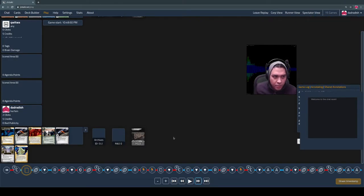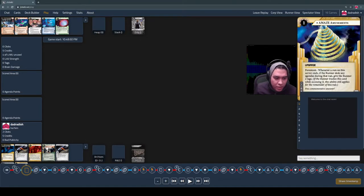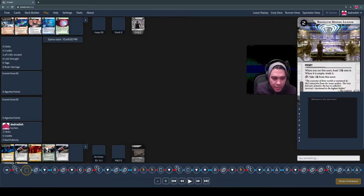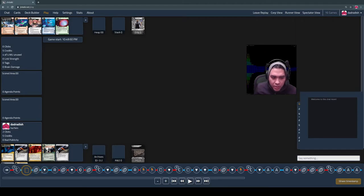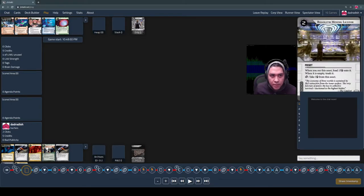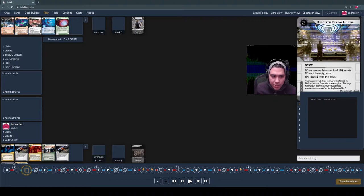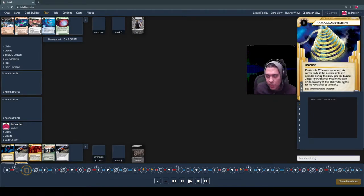I drew a card here. I think I did that because I expected to play and then put down a card, so I knew I could safely draw it. It would fill out my plan and give me more things to do. What I pulled was Amaze Amusements, which is a really useful upgrade in the set. Upgrades sit in a server and have some kind of effect. In this case, when the run on the server ends, if the runner stole an agenda, they get two tags.